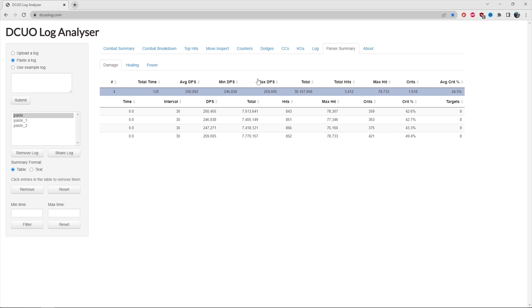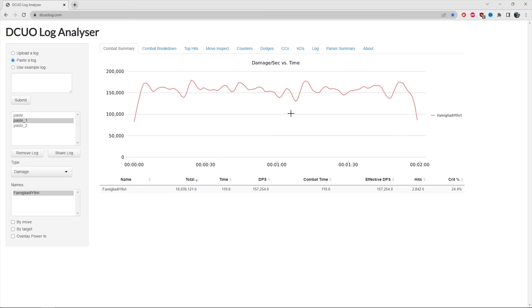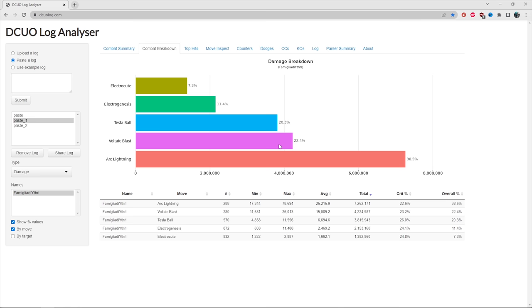The second example is no artifacts, no allies — the same might, difference was about 112 which is negligible. Arc Lightning accounted for 38%, then Voltaic at 22%. I don't have that 1.6 million from Quizlet. In the parser summary — same four 30-second parses — I did 18 million damage with an average crit of 24. So from 30 million down to about 19 million — 18.9 — and about a 20% crit difference. That's 11 million damage in 120 seconds that came from artifacts: the Transformation card, the Strategist card procs, the criticals and dots, the 1.6 million from Quizlet, and the Mega Blast.